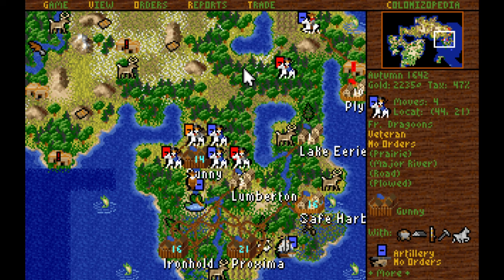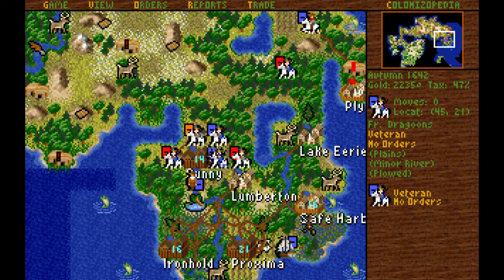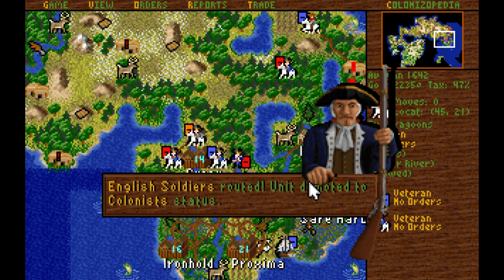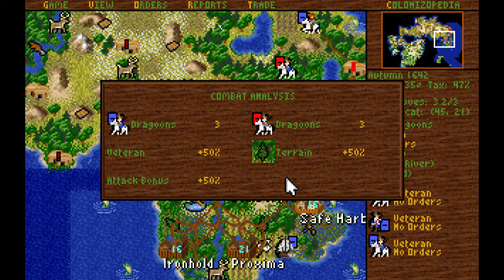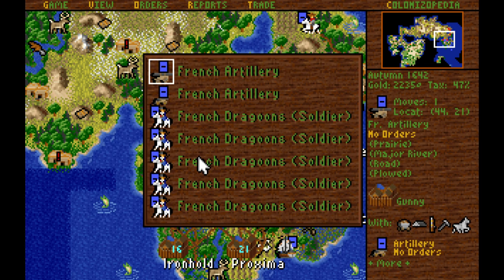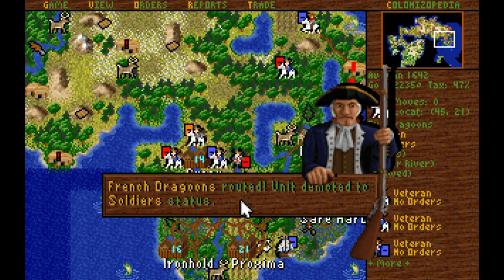We'll continue to attack at full strength with everything we've got. We were routed — oh well. Let's move down the northern dragoons and attack them. Got him — very good. All we have left is to bring down the non-veteran, which is going to be significantly easier to do. There we go — he's now a regular soldier. Now we hit him, making him a regular colonist ideally.